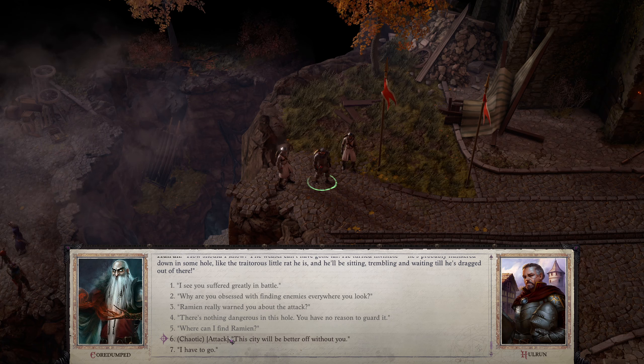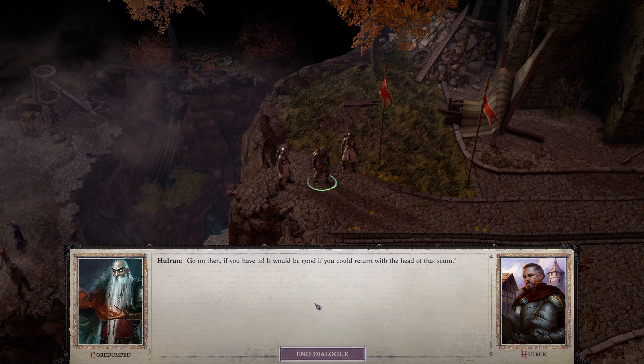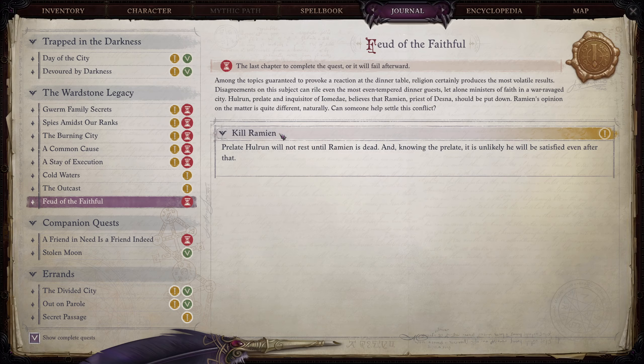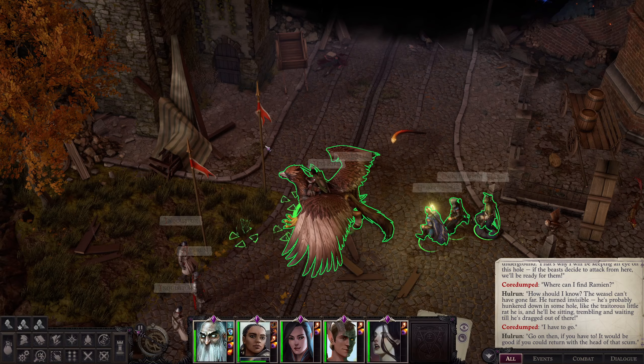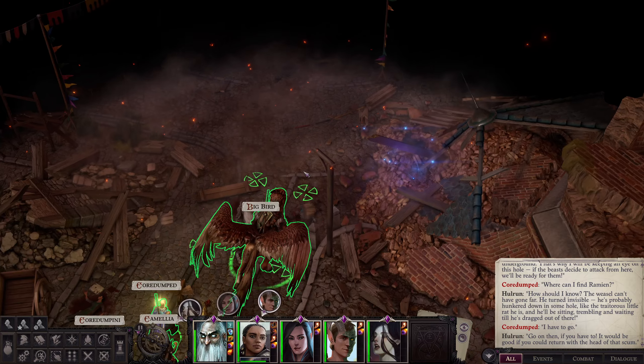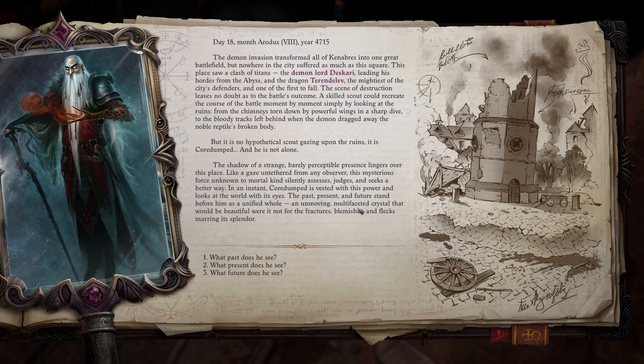Hulrun says we can kill Ramian but that he won't be doing that. 'Go on then — it would be good if you could return with the head of that scum.' We got a quest to kill Ramian, but just because you receive a quest saying kill somebody doesn't mean you have to complete it — you can see if there are other options as we follow along.